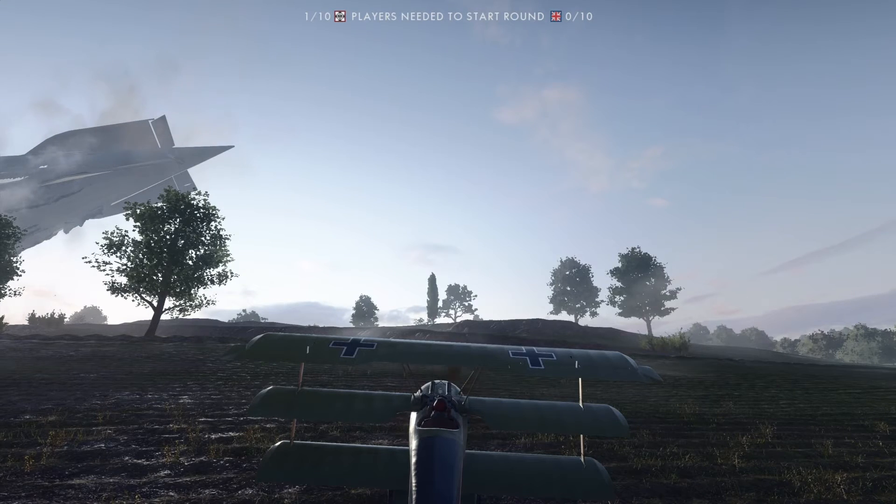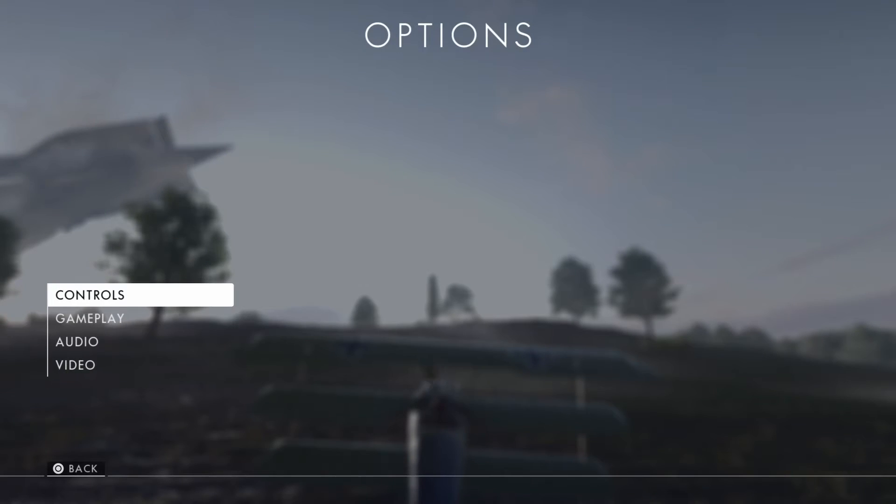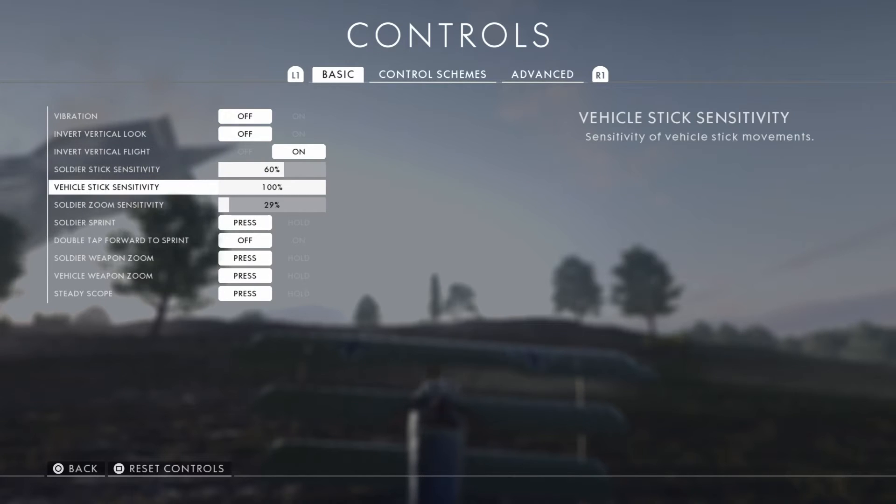Hello people. Today we will learn how to set up your plane in Battlefield 1. Go to options, controls, and set your vehicle stick sensitivity to 100. Why 100? I like to have mine set up this way because in dogfights I like to be nimble and I like to make my switches and maneuvers as fast as I can. So set this to 100.